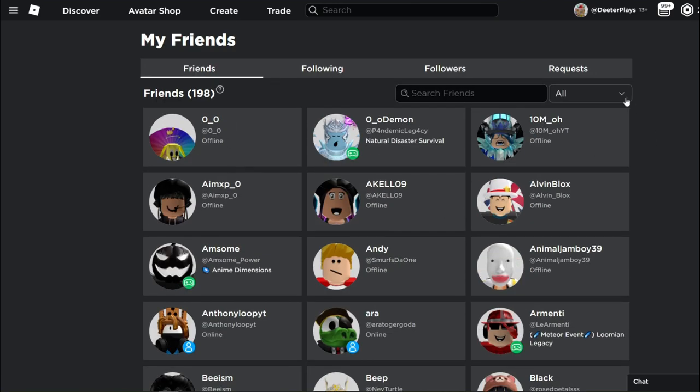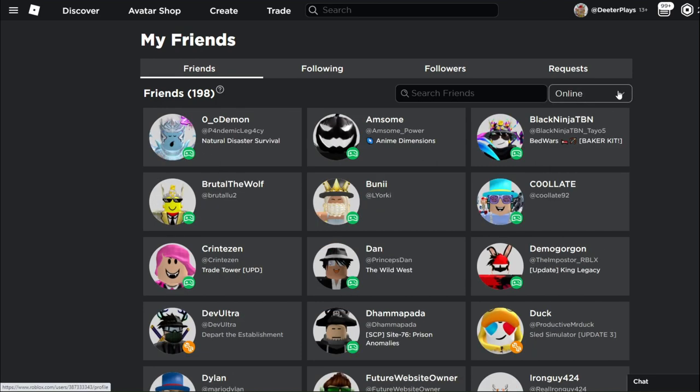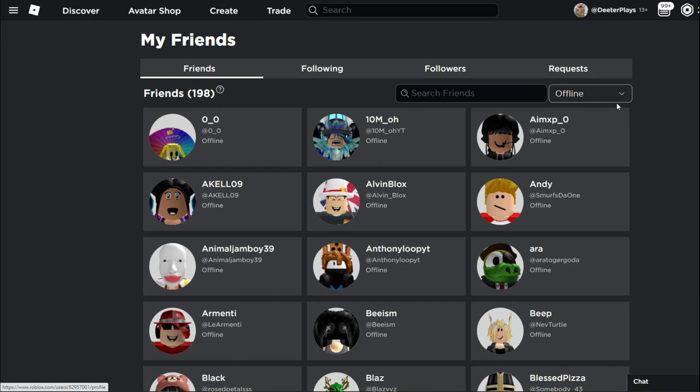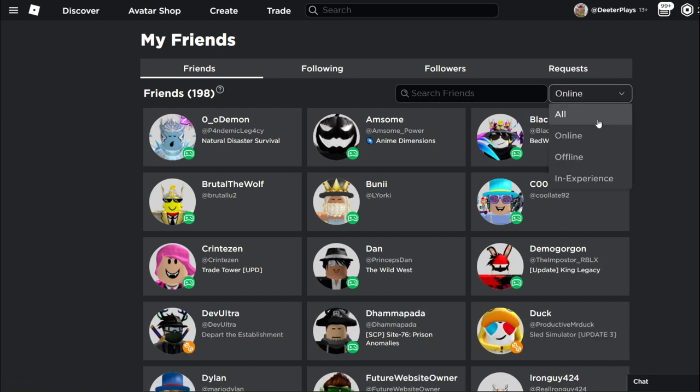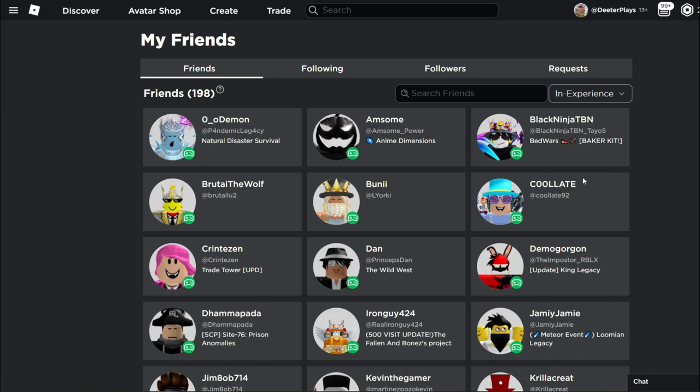Another update: if you're looking at your friends list, you can now organize it. You can view all friends, people who are online, people who are offline, or friends who are currently in experiences. It's useful for seeing who's actively playing a game right now. It's a bit odd to specifically filter for offline friends, but the online and in-experience filters are handy.